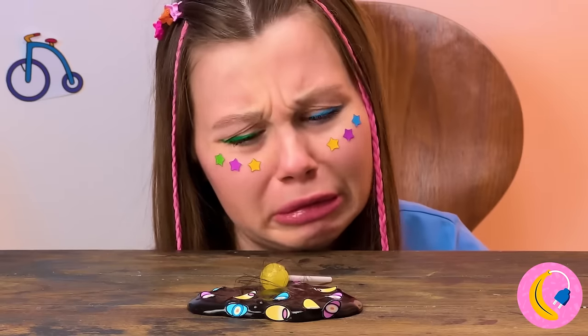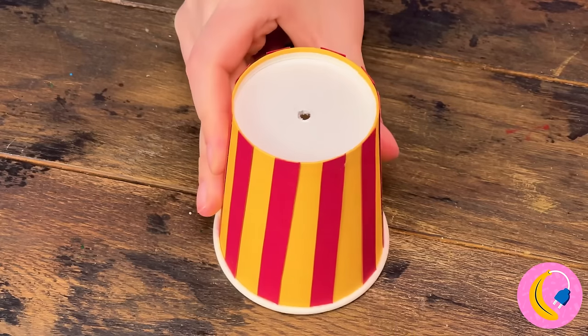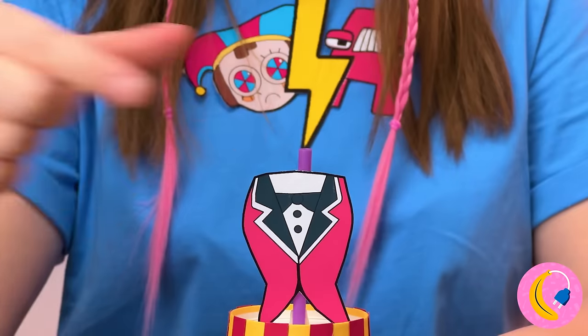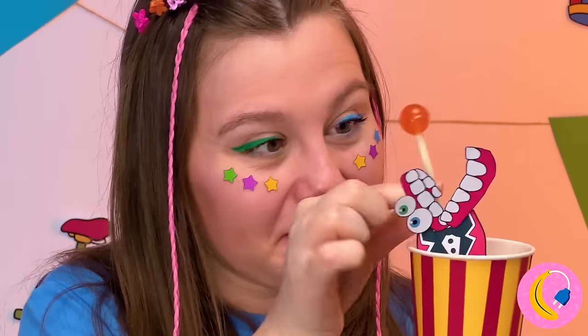Ooh, a lollipop! This just isn't our day. It's okay - all you need is a paper cup. Place a straw through the middle, and it looks like Caine wants to help. He'll keep your lollipop safe for you.